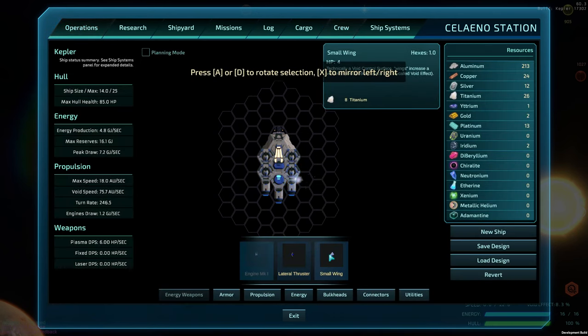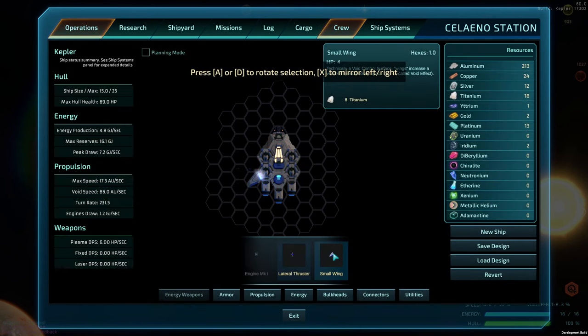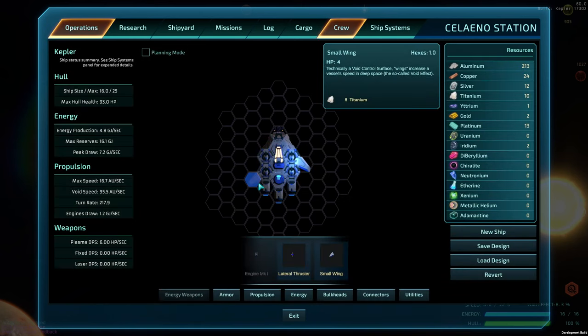We can do a couple of wings — the wings are titanium and we have plenty of that. I'll drop a wing here and another one, hit X to flip it to the other side. I can only put in one lateral thruster right now, so I'll wait on that. I'm going to move these up like that — you can move these things around.